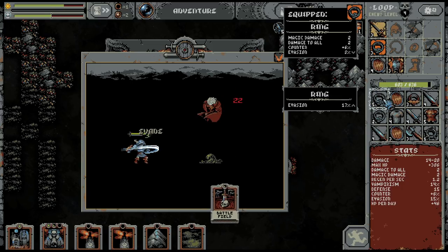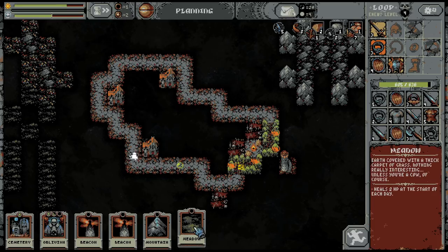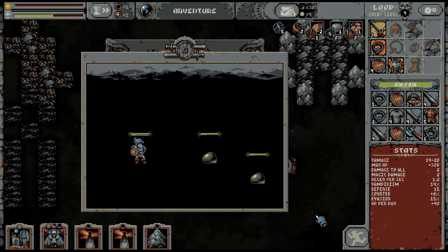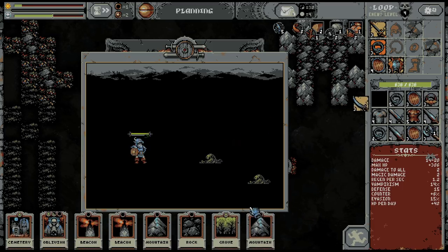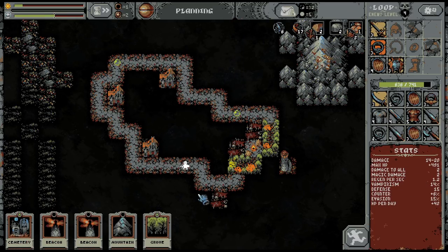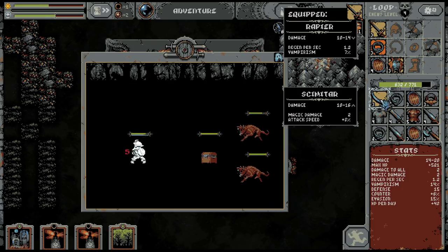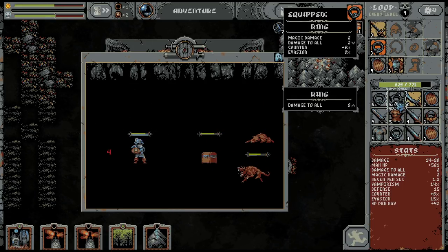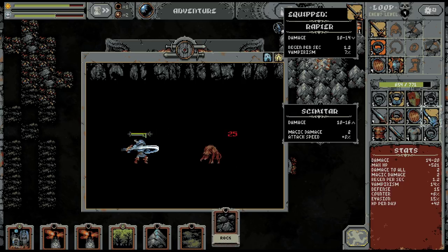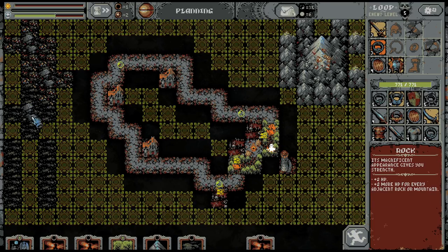Let's keep the evasion ring. Let's continue placing things down. Let's not place this now, it's too risky. I'm waiting to get another rock — nice, got the rock. No more groves. The mountain — what do we get here? Magic damage and attack speed? No, I prefer regen. I prefer to get healed a lot right now.